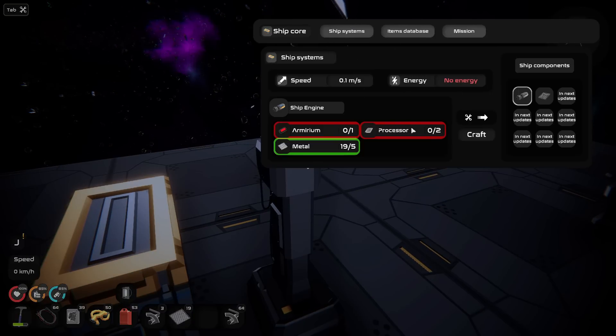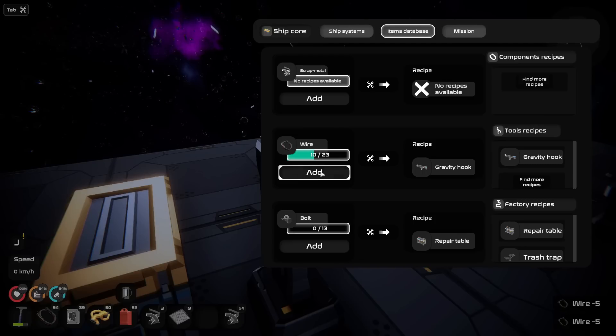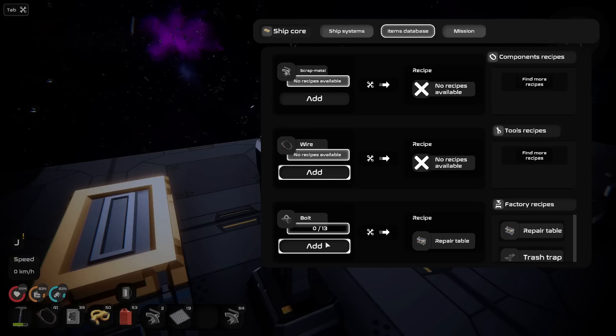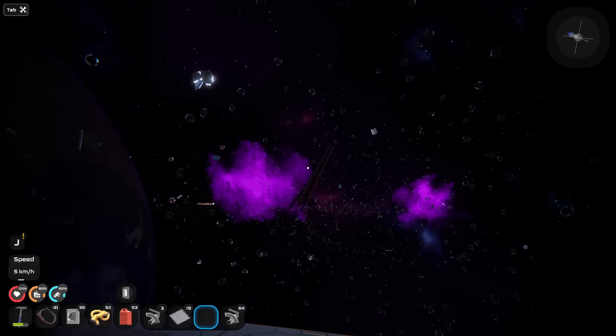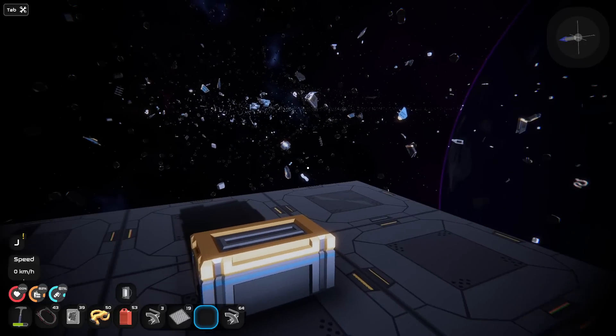Okay, so we need this, which I've never seen. The processor, which I can make. Item database. And then more wires to do the gravity. I didn't realize how many wires I had. We now have all the wires currently researched. And then we need bolts — 13 bolts for a repair table. I'm kind of thinking maybe just turn everything I have into bolts. I'll just keep going out and gathering stuff.